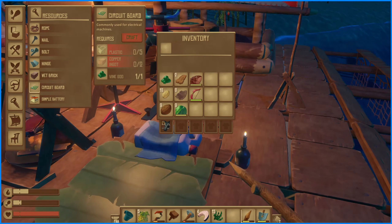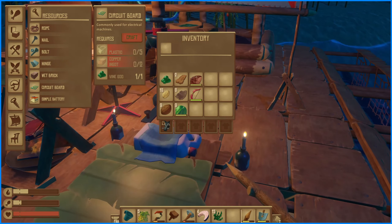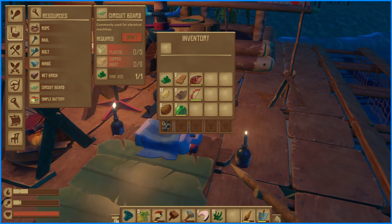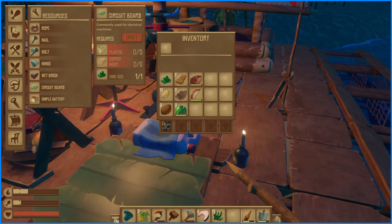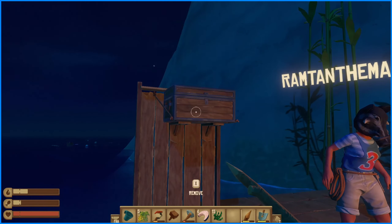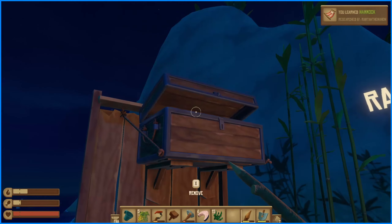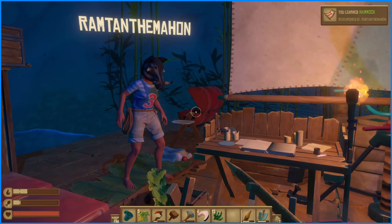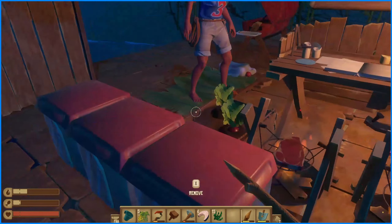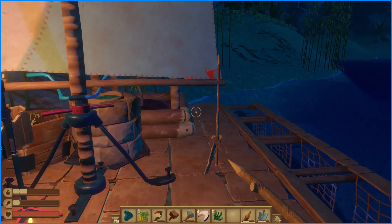So the next thing we need to research is the water bottle, because we need to research how much plastic we need. We don't have a whole lot — oh, we have three. We researched feather because I killed the bird, and now we have metal arrows.